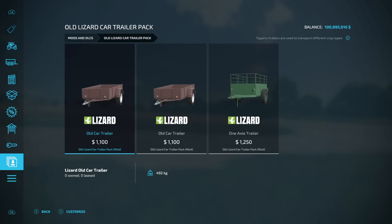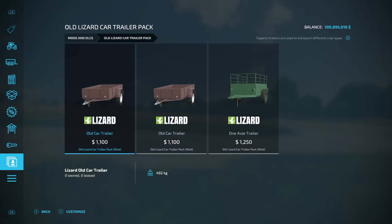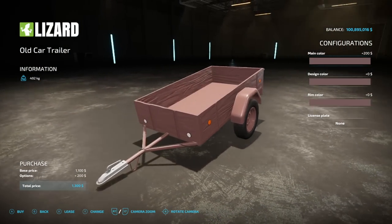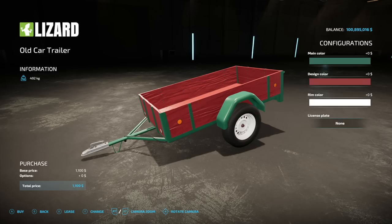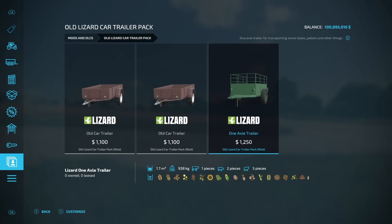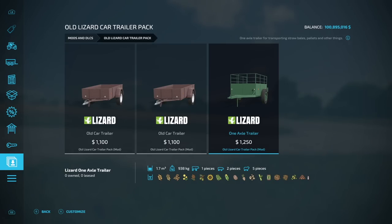Next is another pack — the Lizard Car Trailer Pack. This has three trailers in it. They look similar but they're different. The first version is just a plain trailer — can't fill it up with anything, maybe put a few tools in there. The second one holds 1,000 liters of bulk material. The third will hold animals — one cow, two pigs, and five sheep — as well as up to 1,700 liters capacity for all bulk crop. Each has main color, design color, and rim color customization.